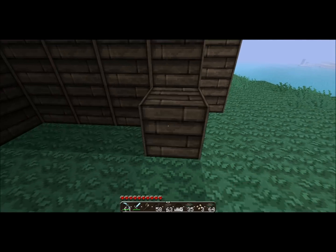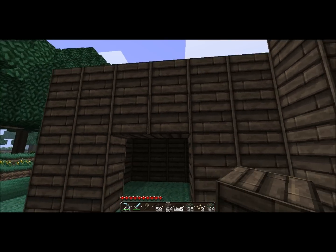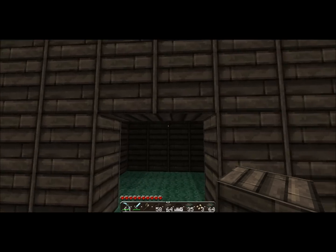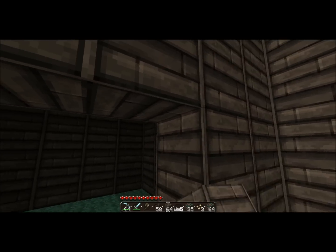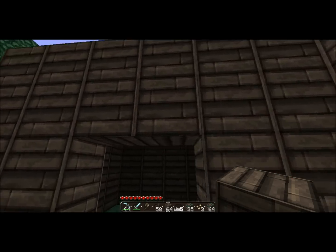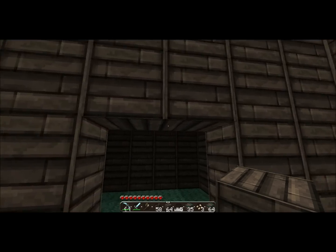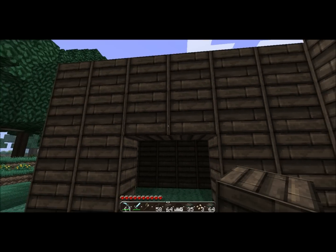Like me — I'm an admin right now. So basically I want to show you how to set an owner: /region addowner house, then your name — like 'thedwarvenreviews'. I also want to show you how to set a member: /region addmember house and then the name. Members can destroy and do similar things to owners, but they cannot add other owners or members.